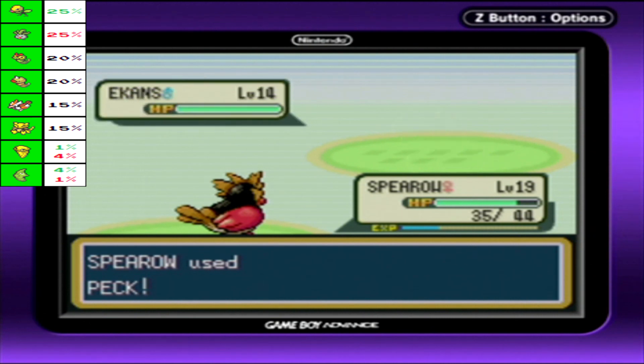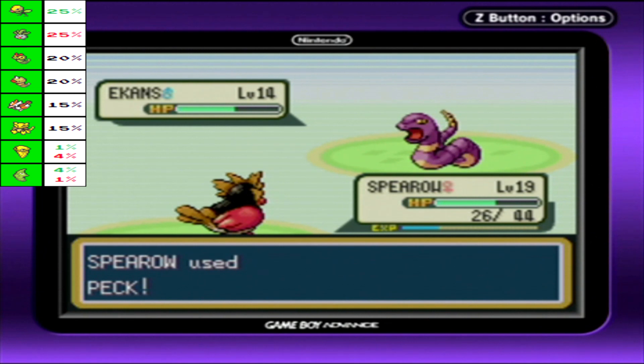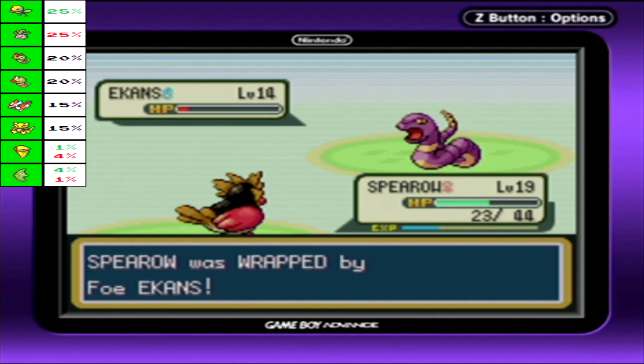Peck. Even with my attack lowered, it doesn't mean much. Bite does cause flinch, but since I go first, I don't got to worry about that. That flinch can make it so sometimes you'll just stutter and won't be able to attack that turn.